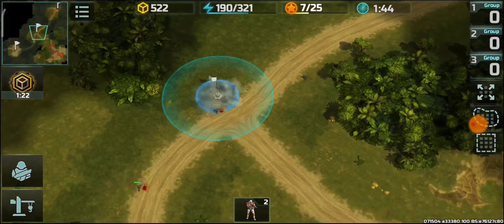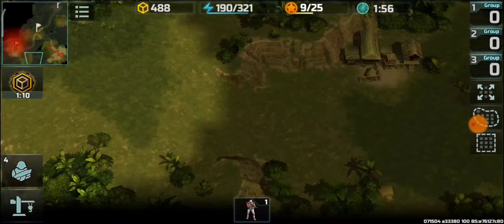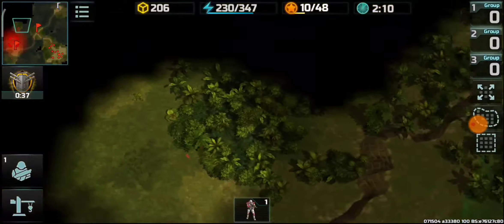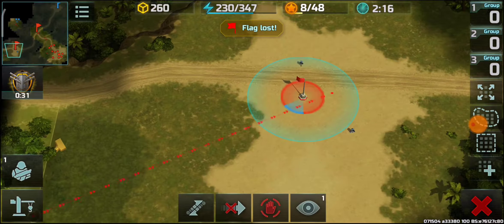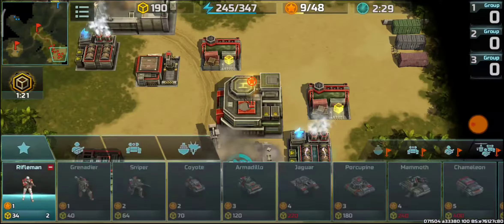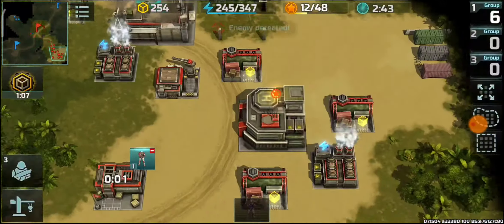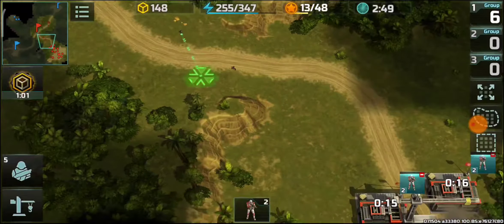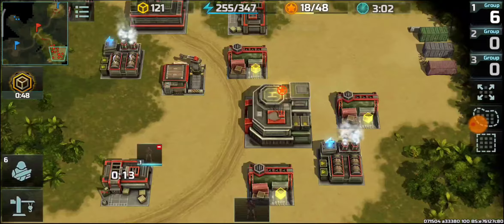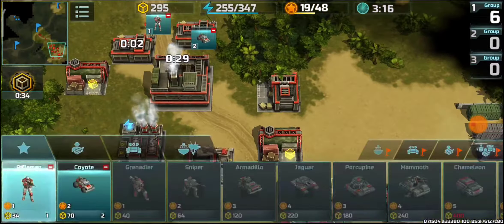I will be trying to hold the flags since they provide additional resources that will help out in development. I'm taking control of two flags, but at the upper flag the enemy assault infantry took over and I will try to take it back. He's focusing on the flags — that's a wise decision. He's going with a good number of assault infantry, so I need to gather riflemen as well as coyotes to prevent the flags from being taken, since the flags give additional resources.